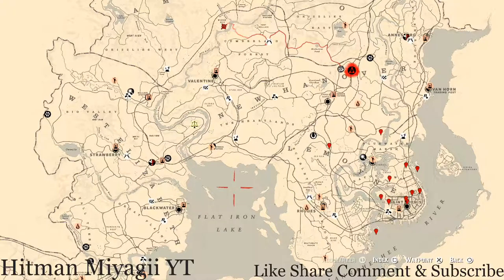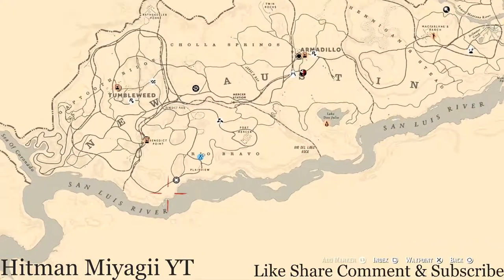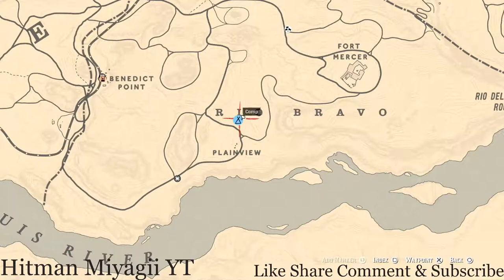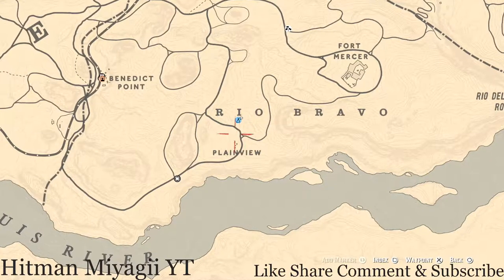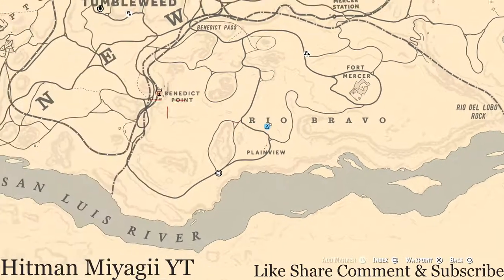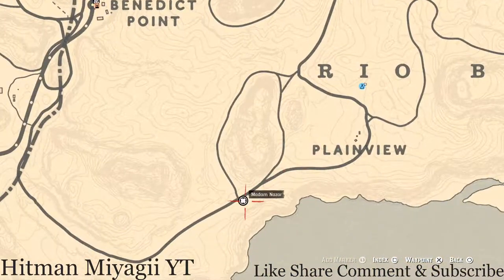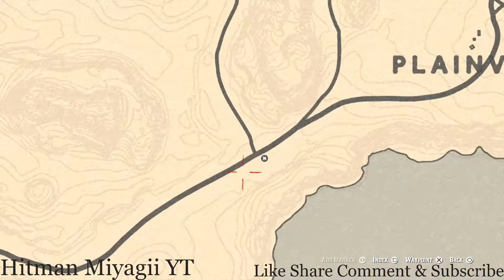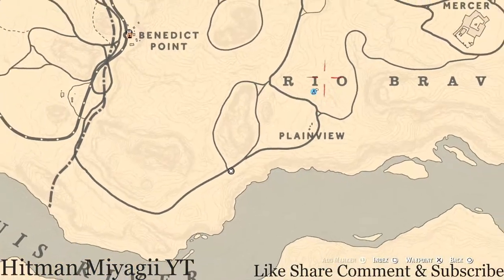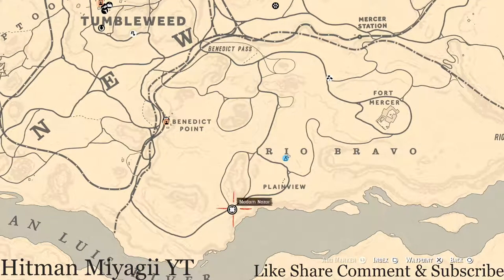First things first, let's get to Madame Nazar's location. She is not on this side of the map — she's all the way down in the desert area, down here in Rio Bravo today, right here at this location. How I personally get to her is I move or place my camp in Rio Bravo and travel to her from there, because it's the quickest way. I just fast travel to my camp and run down to her location wherever it may be.